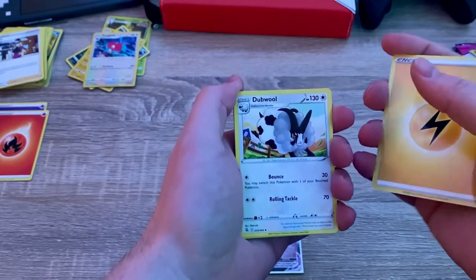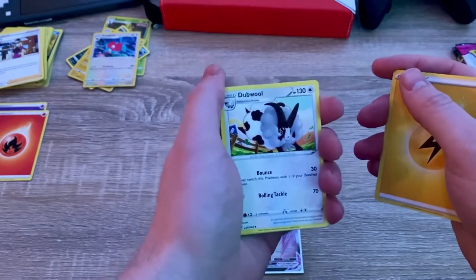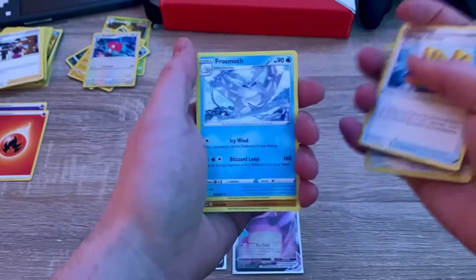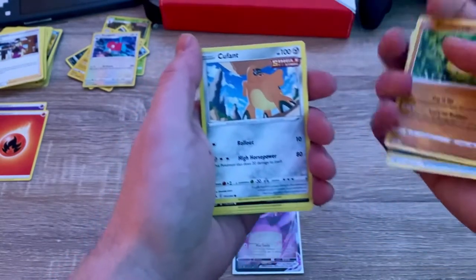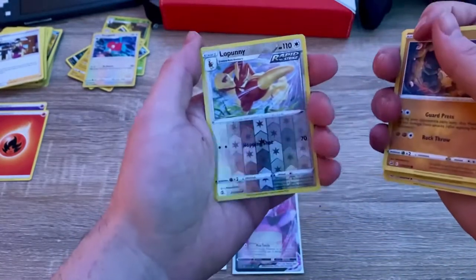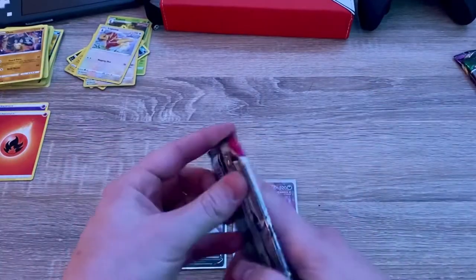It's great that Scyther is back — one of my favorite Pokémon. Scizor is in my top three favorites; I just love how it looks, it's such a powerful Pokémon for being a three-stage evolution. Fusion Strike pack one: Ducklett, Sponge, Gloves, Frosmoth, Sandshrew, Impidimp, Sneasel, Onix, reverse holo, Lopunny, and then a regular rare Golem. That's one down, one more Fusion Strike to go.